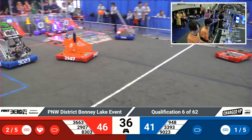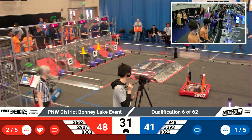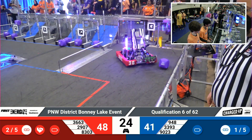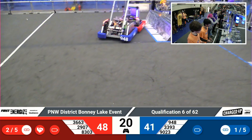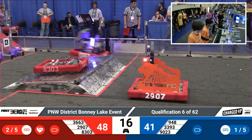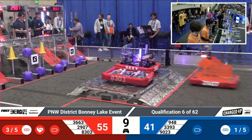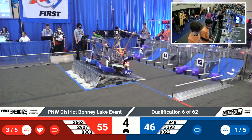Blue Alliance 90-23 leaving their feeder station without any cargo. We'll see if that was a good decision as they try to climb here in the last 20 seconds of the match. 36-63 working their way across the field, trying to get that one more score in — that's a fourth link for Red. They're on to their charge station with eight seconds remaining. They're going to leave it at those two bots and call it a day.